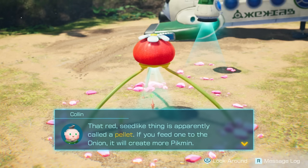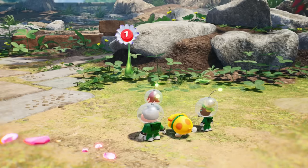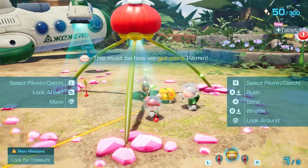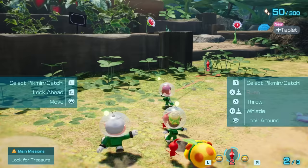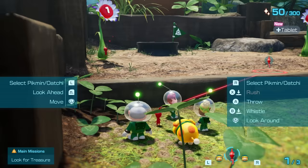More sprouts! That red seed-like thing is apparently called a pellet. If you feed one to the onion, it will create more Pikmin. What a mysterious life form. Let's send them in. I actually have to pick him. There we go — send one there, and there's a couple over here.